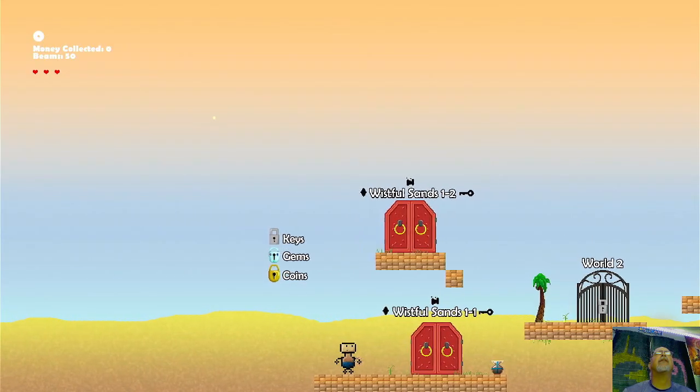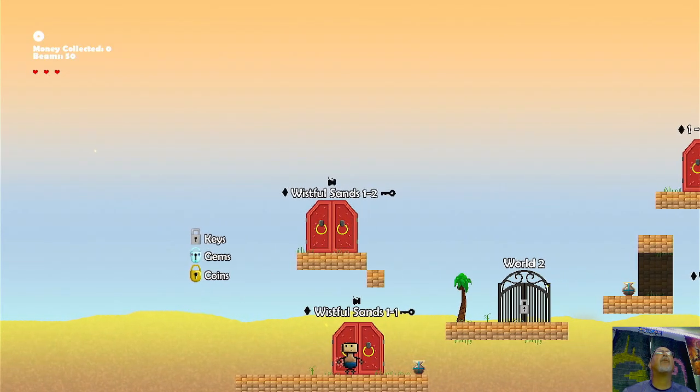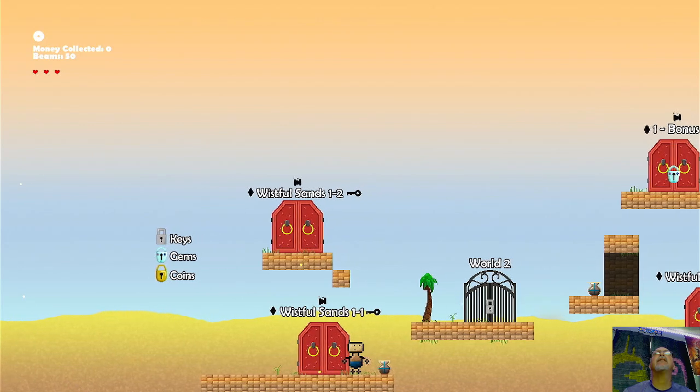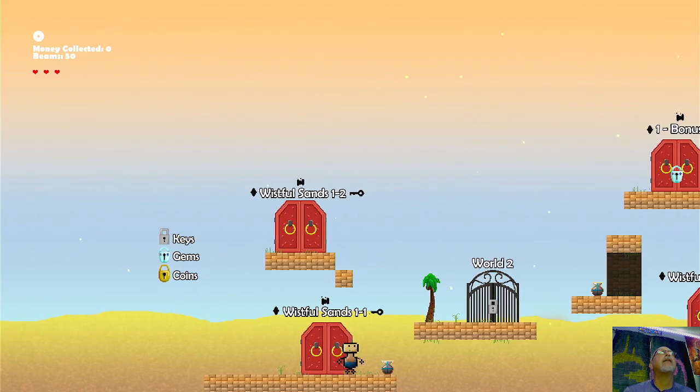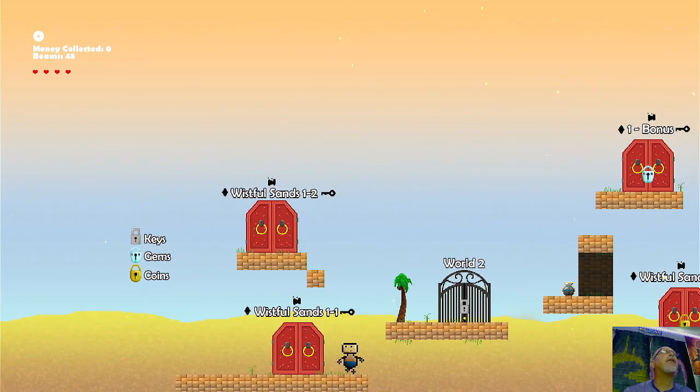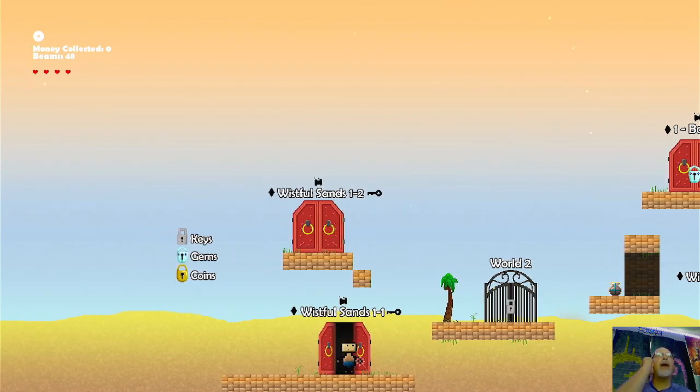Now we're going to go into these different little worlds. This is world one-one. You can see there's a world two, there's a bonus one, and a one-three over there. I'll try to do one-one, one-two, one-three. This little pot here should give me another heart. You hit your Y button and you can go into the world.